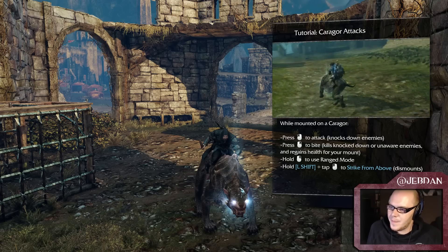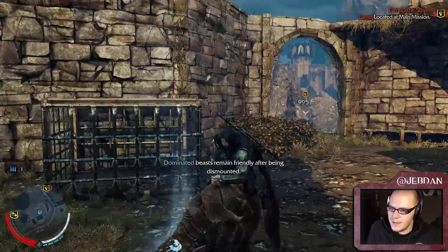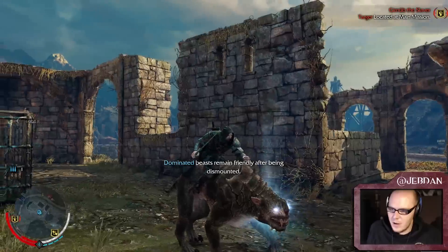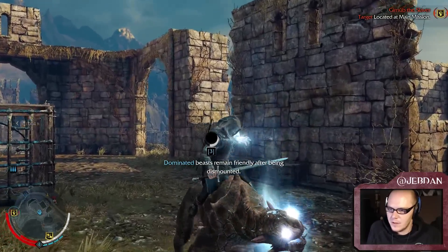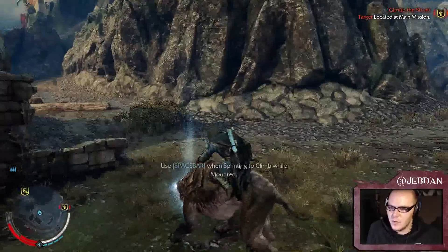Did you strike from above? So that's getting your old body right here. Oh yeah! You can drain mounts — nice. Does it kill it though? There you go — so you can drain some more Wraith power.